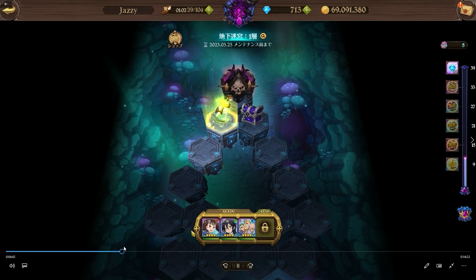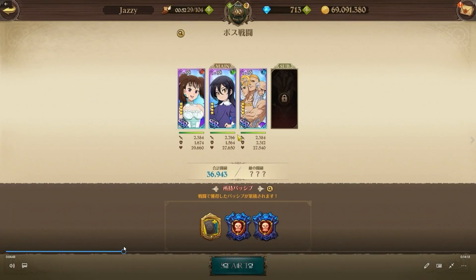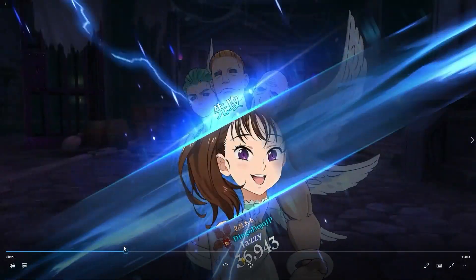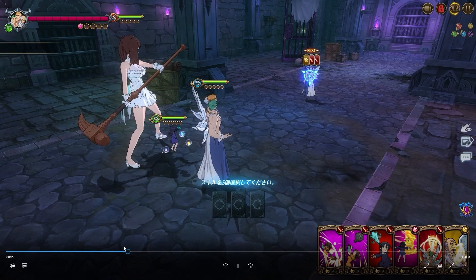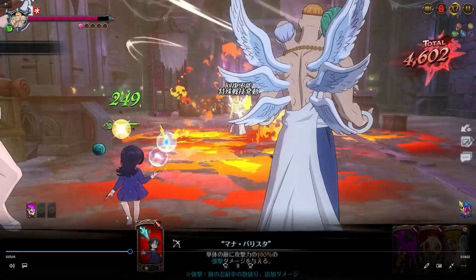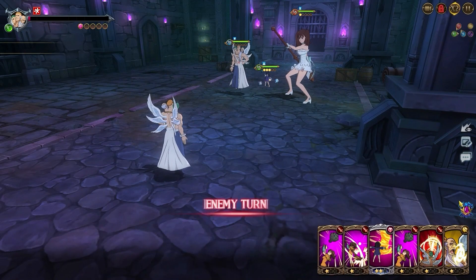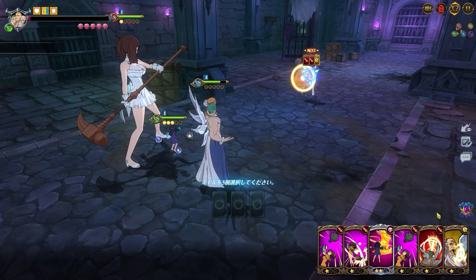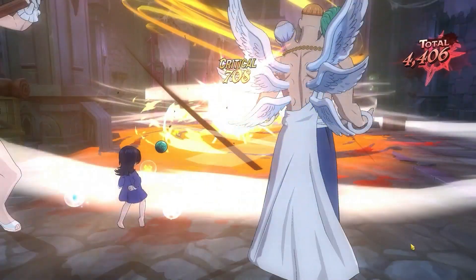I recommend humans as a strong option since Escanor and many human units are easier to obtain. You can also go demons — try to get Purgatory Meli, Berserk Estarossa, Ominous Zeldris, or Chandler and buff the demon team. Whatever race you get buffed at the very beginning, commit to that team entirely. Don't switch at the last second — stick with one.